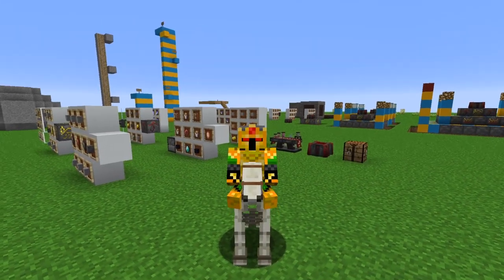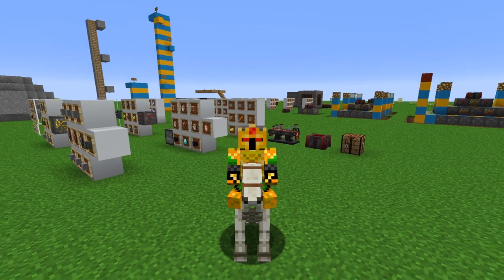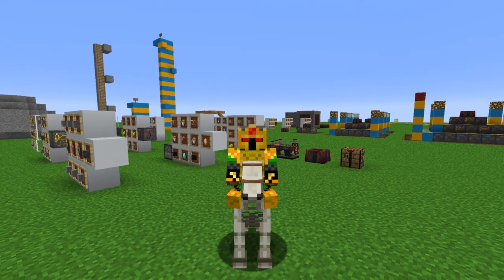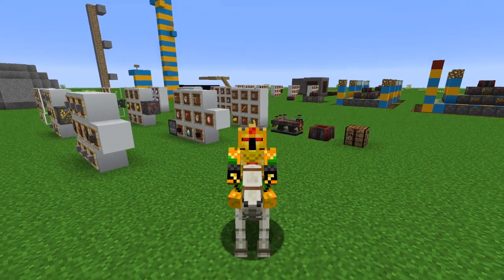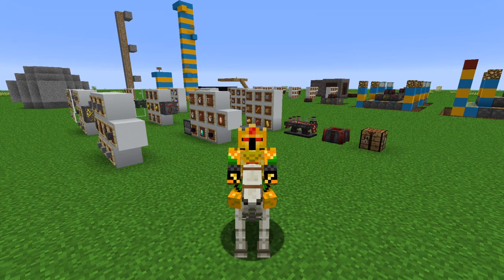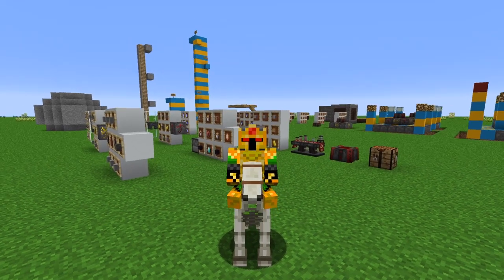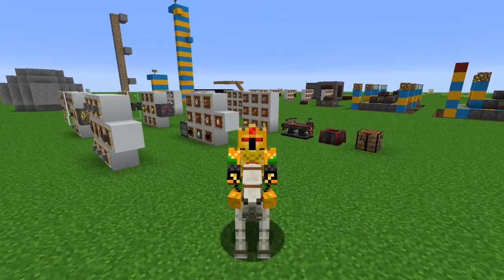Hello everyone and welcome back to another guide for blood magic. Today we'll be going over how to make some cosmetic items that can be created now that you have access to a tier 3 blood altar. Keep in mind some of these blocks are just purely cosmetic and don't have any functional or practical use besides looking pretty nice. So let's hop right into it.